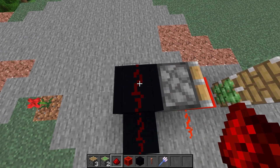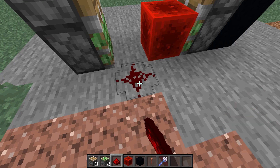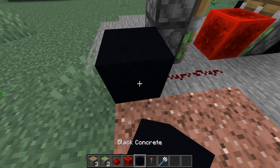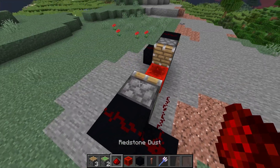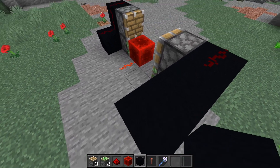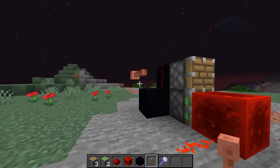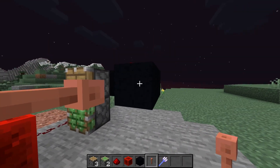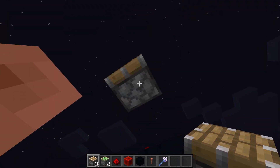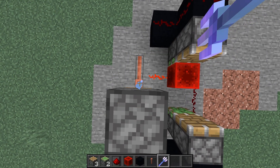Come behind the redstone block, go diagonal to it, and place a redstone dust right there. Keep going around and build up a little tower like on the other side, but extend this tower two blocks out and one block to the side. Place redstone dust on all of that. Then place a lightning rod one block away from that redstone, and get a piston facing down connecting to that redstone.